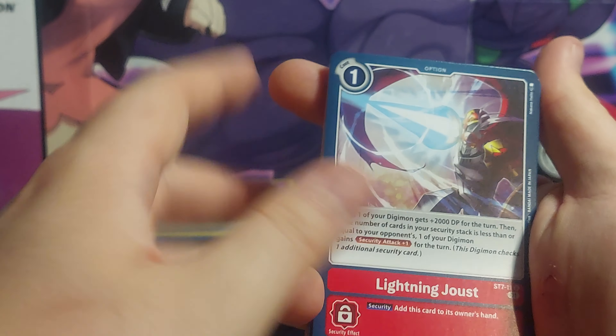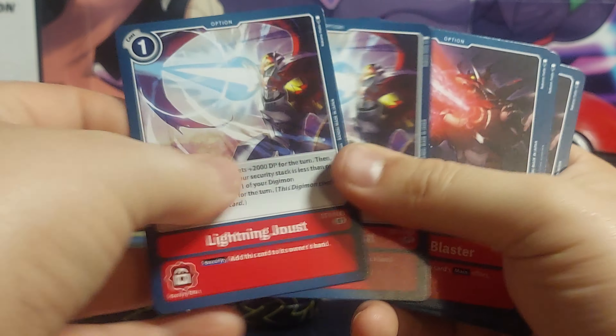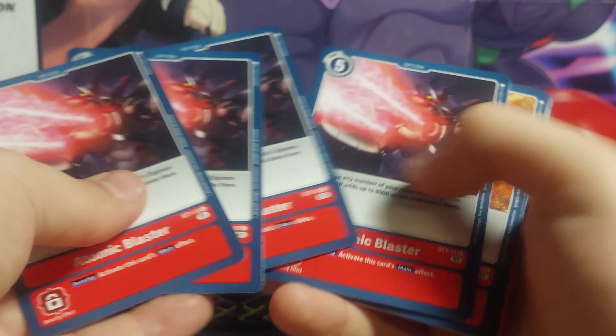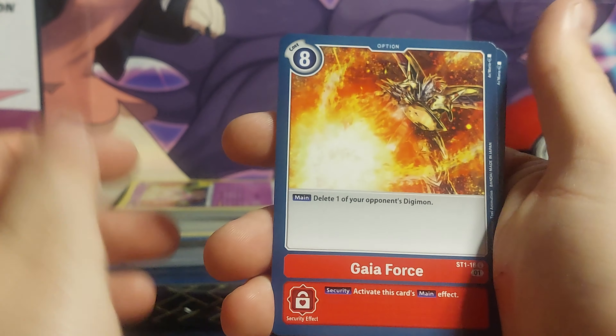And then you get option cards: Lightning Joust — two of those. Atomic Blaster — four of those. Gaia Force — four of those.